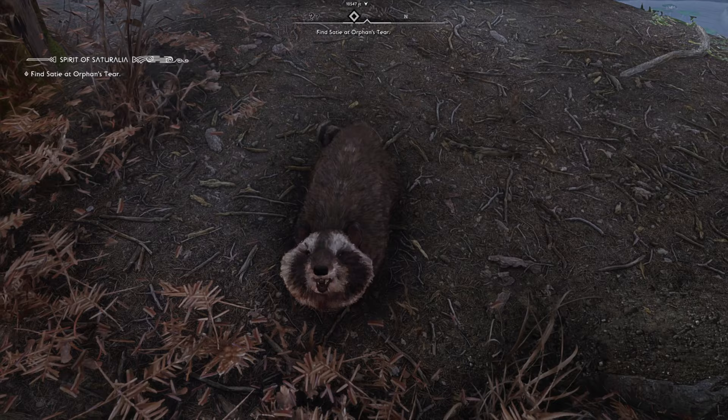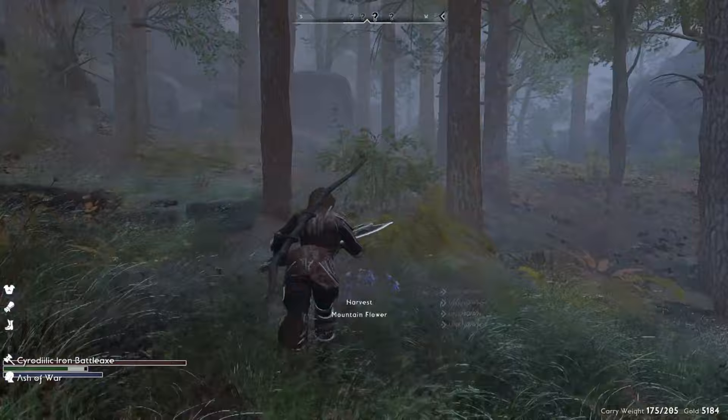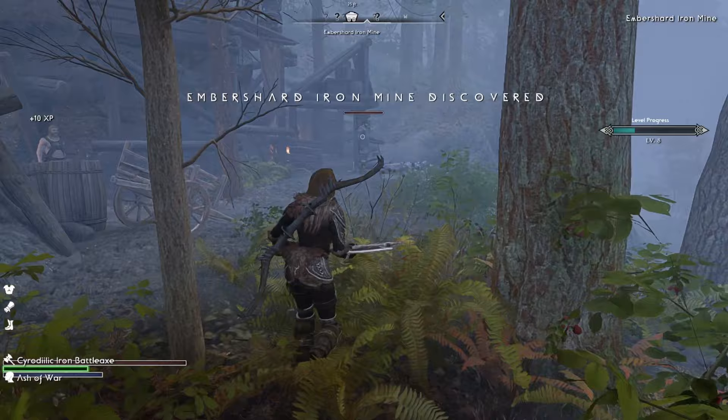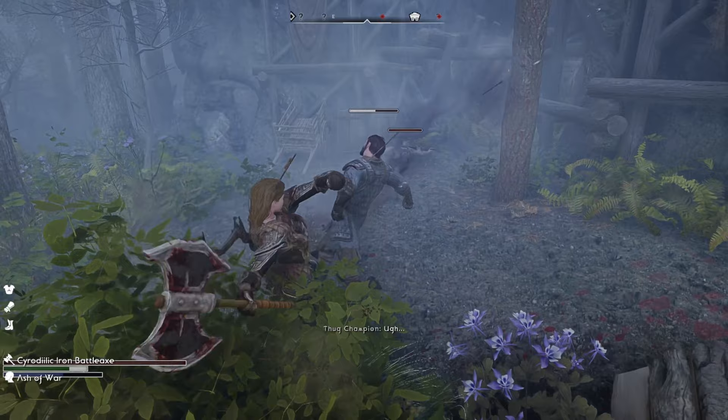The forests are really nice in this list — they feel very lush, and the fog actually works out in their favor. Let's get over to Ember Shard Mine for some combat. You can see the exterior of the mine has been expanded, and that Ash of War is such a strong ability.